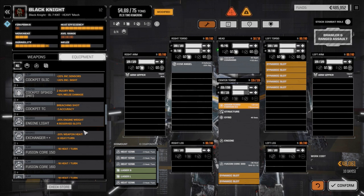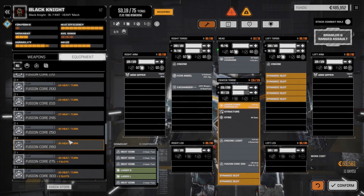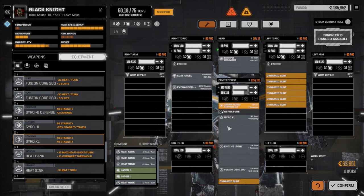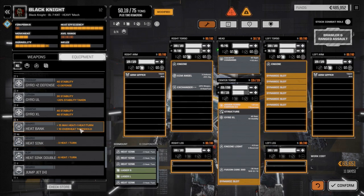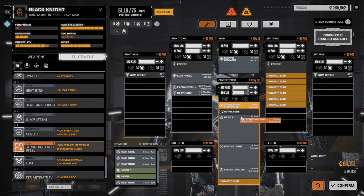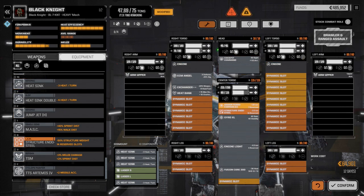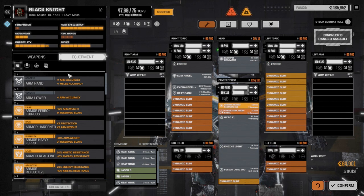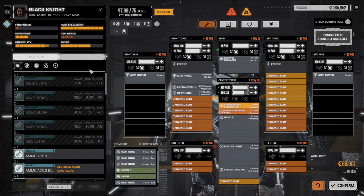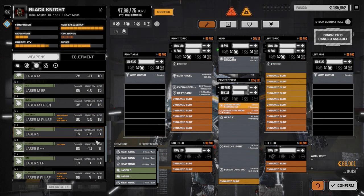ECM angel — we're definitely going to need the exchanger. I need a light engine and an ultralight or extra light gyro. There's the heat bank — let's put that in. We used our other one up. Endo steel definitely. Let's go to the arms — just putting lower arms because we're going to need space for other stuff. Weapon systems now: it's all lasers, so we need to figure out what we want. PPC-wise, we've got two of these we could drop in.